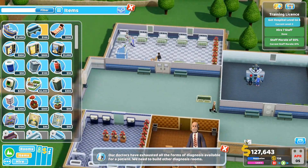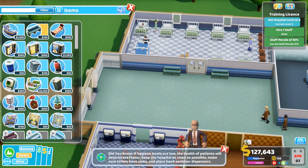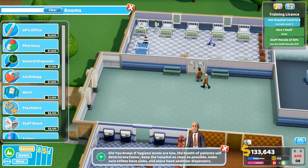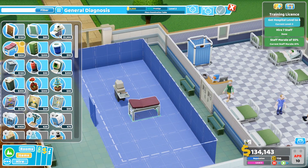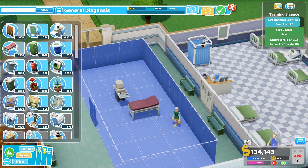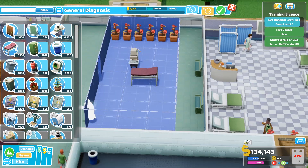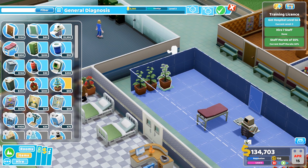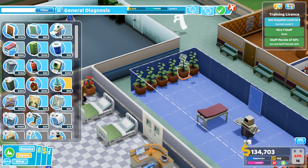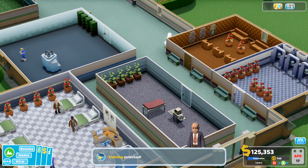We need to build other diagnostic rooms - oh, I don't have a general diagnosis room, do I? Okay, I'm sorry about the interior design, this is gonna have to go in the middle here. Right, that's given us our training license! This will allow us to train staff. Building a training room allows you to run a course and staff can go on a course to learn things.